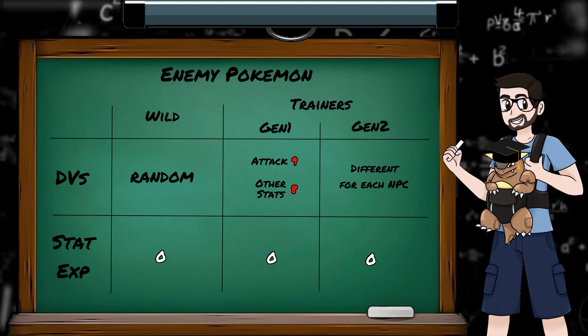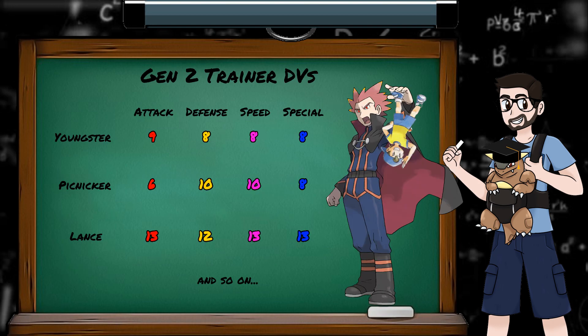All Pokemon you fight, wild or trainer, have 0 in each of their stat experience values. In Generation 1, trainer Pokemon all have the same DVs — an attack value of 9 and the other stats at 8. In Generation 2, trainer Pokemon DVs are specific to the particular trainer type. So if Youngster Joey managed to catch a level 50 Dragonite, it would have worse stats than Lance's.